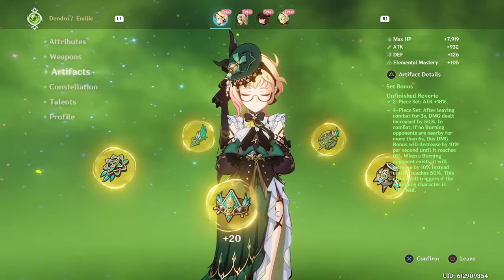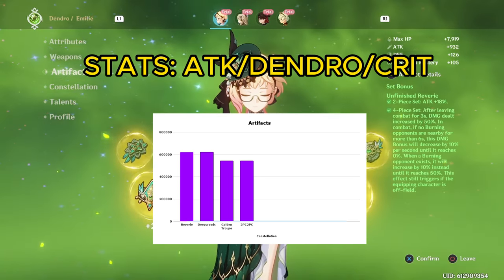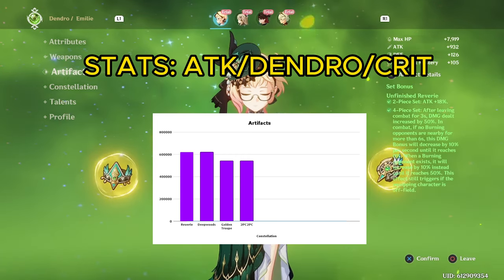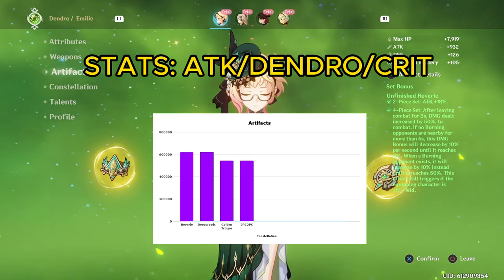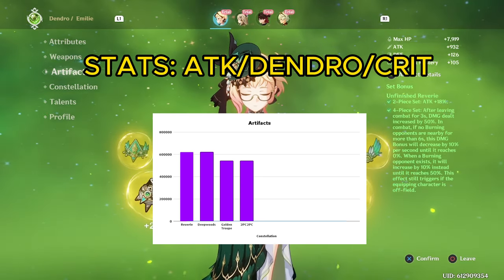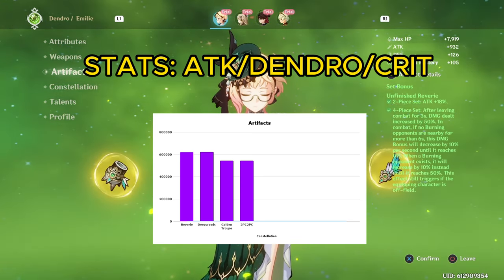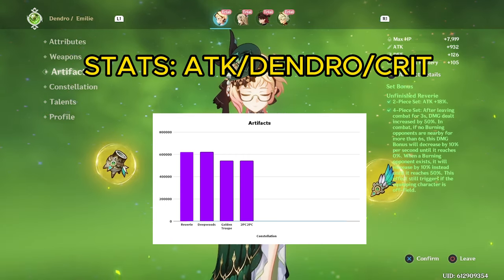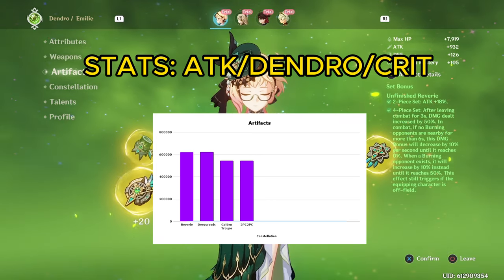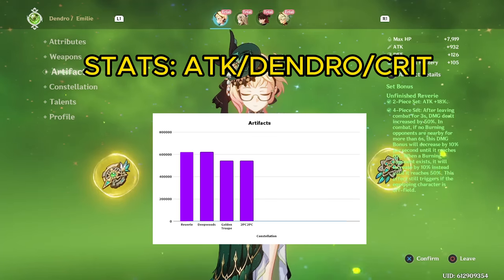Emily's artifact sets are very simple. If there's no one else on the team holding 4-piece Deepwood, then Unfinished Reverie and 4-piece Deepwood will be equivalent on her, with Deepwood being better against enemies with high dendro resistance. If there is someone else holding the Deepwood set, then Unfinished Reverie is by far Emily's best set. Alternative options are 4-piece Golden Troupe and 2-piece/2-piece sets, but these are quite far behind, and since Emily is a pure sub-DPS, you really want to be optimizing her damage as much as you can.